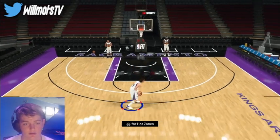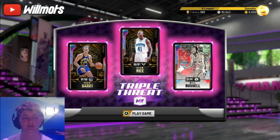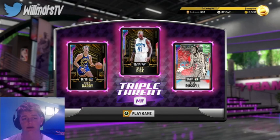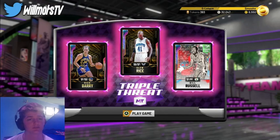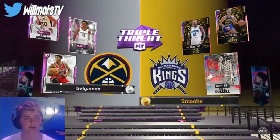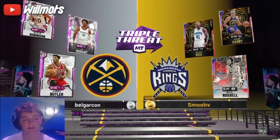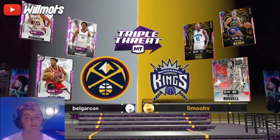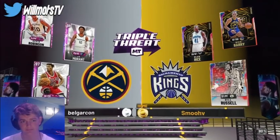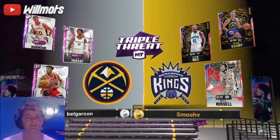Let's get one more green and get right into the TTO gameplay. In this game we're going to be using new Opal Rick Barry, Opal Glenn Rice, and Opal Bill Russell. We're playing against Pink Diamond David Robinson, Pink Diamond Jameron, and Pink Diamond Jimmy Butler — should be a pretty good game. Let's see if we can get the W.